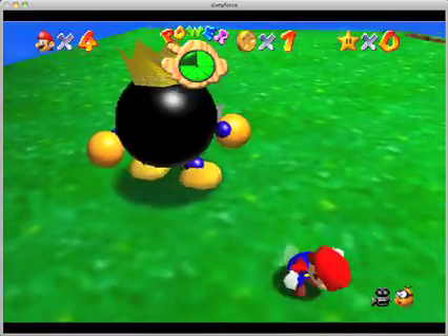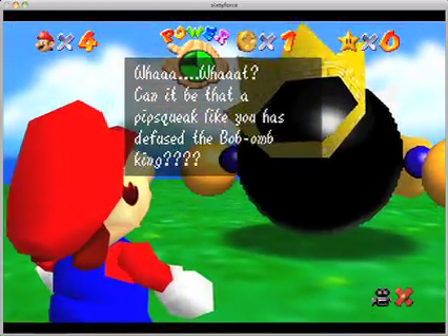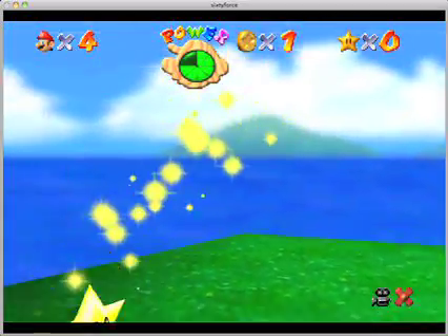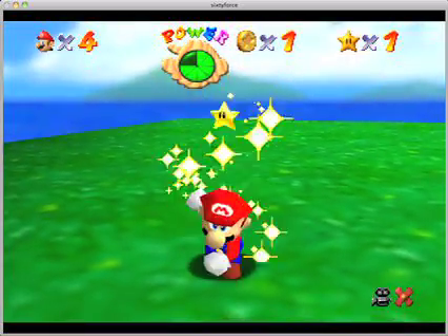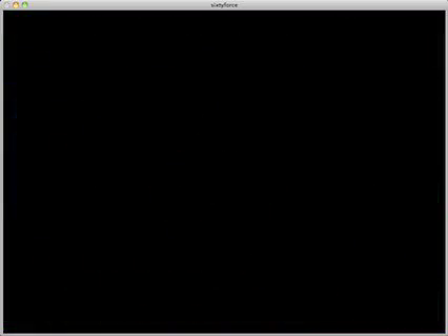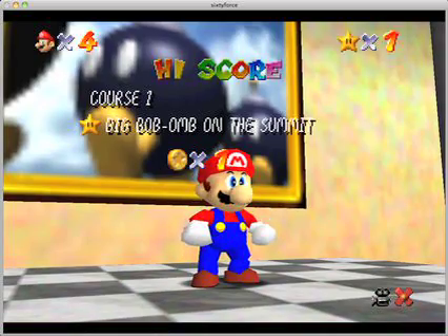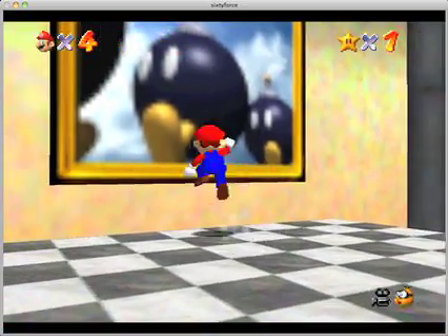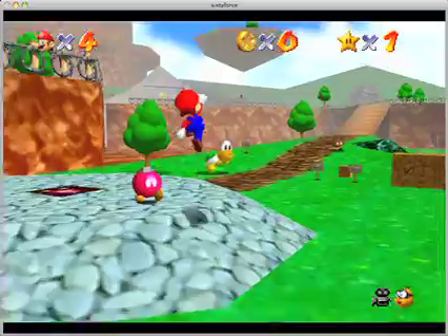I guess the point is in this game to get all the star things. There are these power stars, apparently — it's in the top right corner there, tells you how many you've gotten. I guess you have to get power stars, save the princess. I don't know, it's really like a confused storyline. Next level — this one you have to race a turtle guy. Koopa the Quick has a ginormously huge head, as you can see.